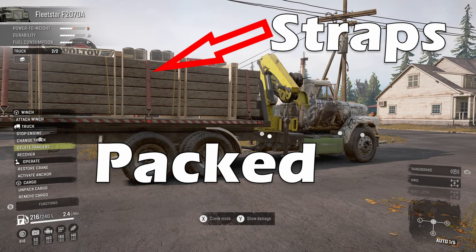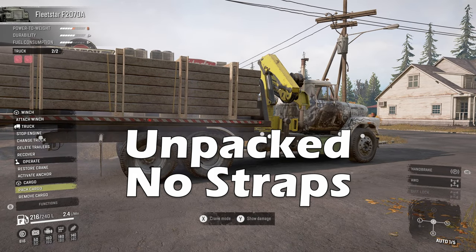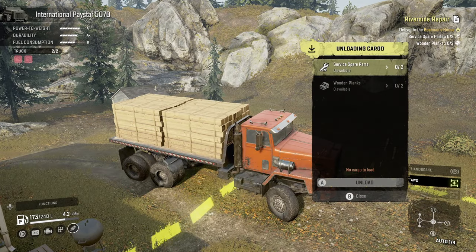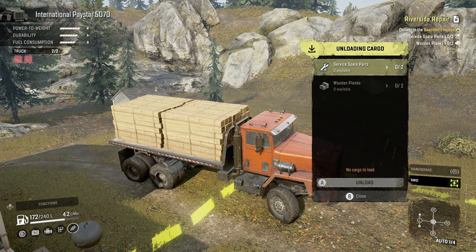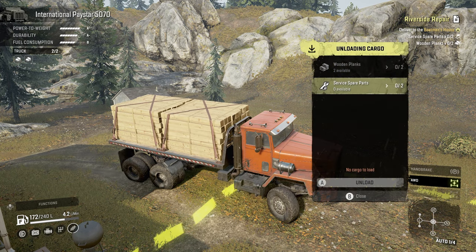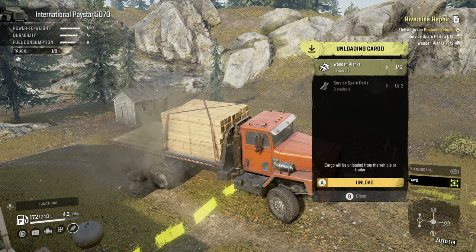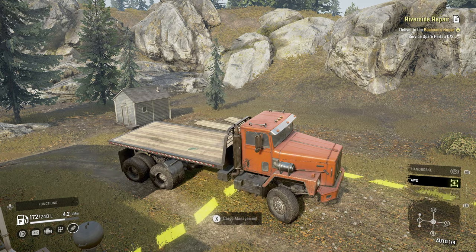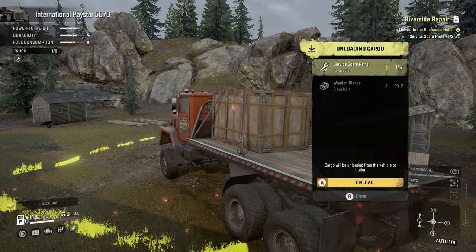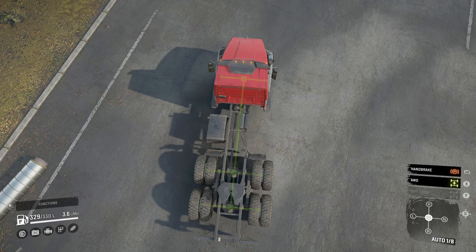When delivering cargo it will need to be packed properly or else you cannot unload it. However some cargo changes mass between its packed and unpacked state, and this can be used to your advantage if you're stuck. If your wheels are unable to rotate due to compression, try unpacking the cargo and changing gears to see if that helps. The cargo won't just slide off the truck especially if you have a sideboard bed, but it can be useful in a pinch.